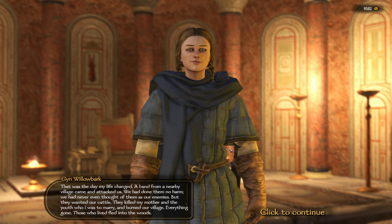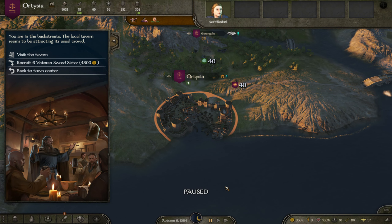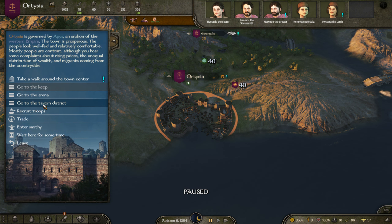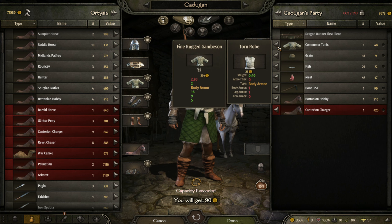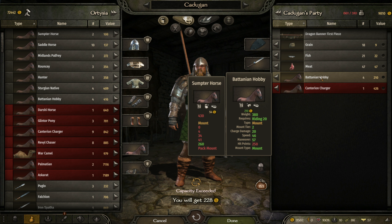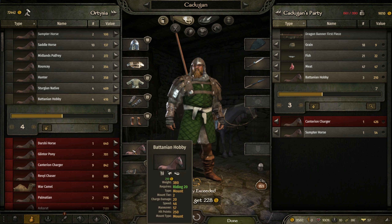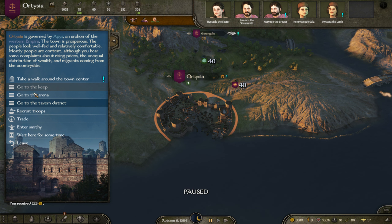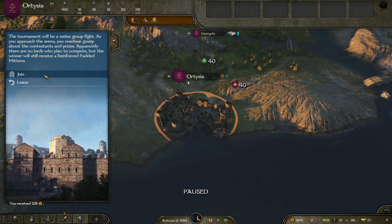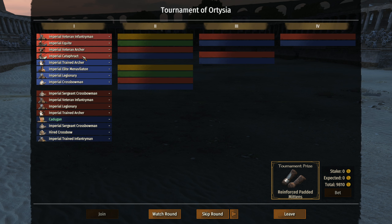We meet someone new — I think she's a healer, and a victim of extreme tragedy. I'm going to be sympathetic. I doubt she's someone I'm going to want because she's primarily a healer, but we'll keep her in mind anyway. It looks like we've got a high enough riding skill to ride the Battanian hobby horse now, so let's trade our horse. We now have a spare sumpter horse — brilliant. Personal combat should be a little easier now.